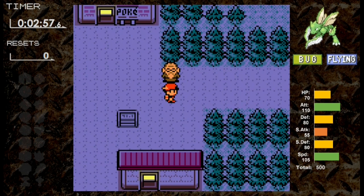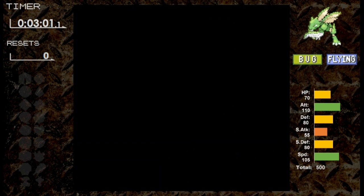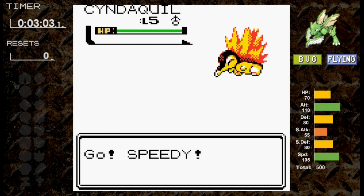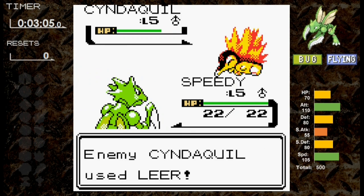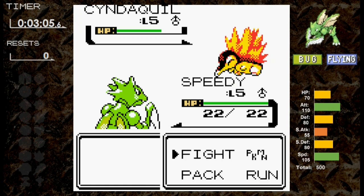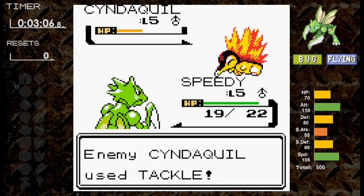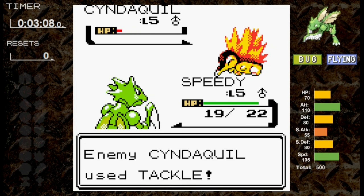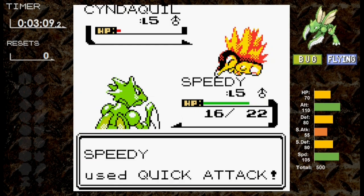After talking to Mr. Pokémon, we head back to Elm's lab, but first we need to take on the rival and his Cyndaquil. We're going to take him on at level 5 to make things fair. We use Quick Attack for our first move — it does decent damage, taking Cyndaquil down a third. Leer from Cyndaquil fails. Another Quick Attack takes it to orange health, and a Tackle does only 3 damage. We finish off our first rival battle.